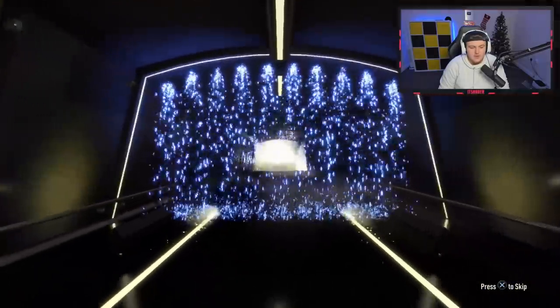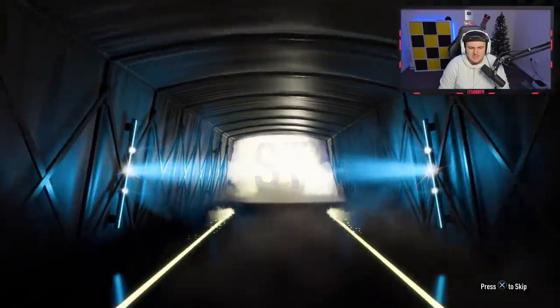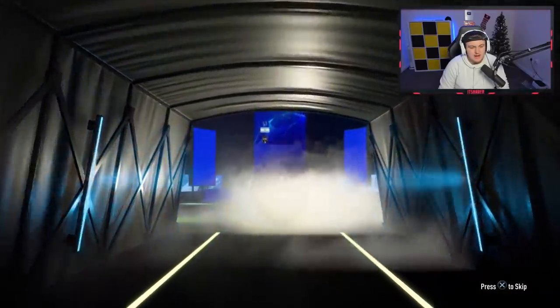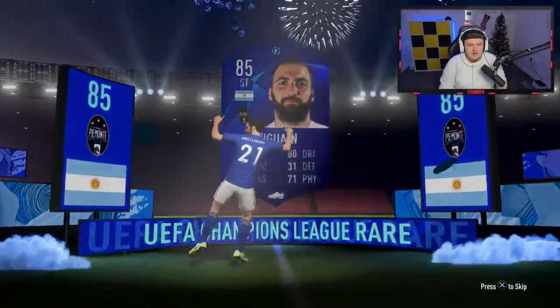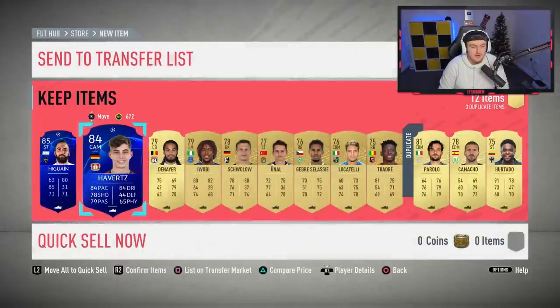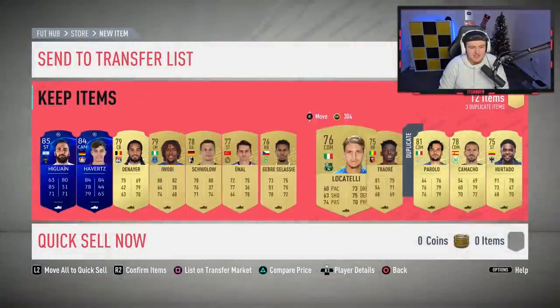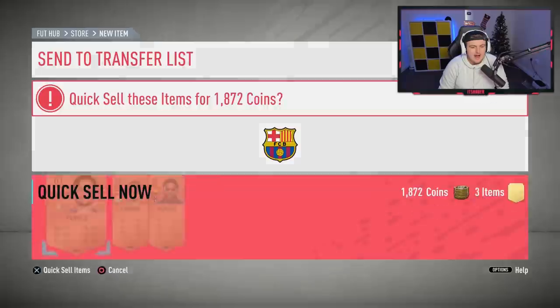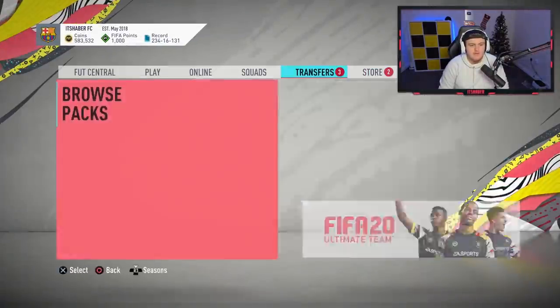We've got another UCL walkout. What we got? Higuain — that's not too bad, actually. Higuain's pretty decent. And Havertz as well — two UCLs in one pack. UCL Higuain and UCL Havertz. That's a good pack, actually. That's a great one to end off on. So I've got two more SBCs to go and do — I'll see you guys when I've gone and done those SBCs.